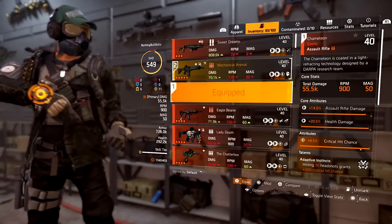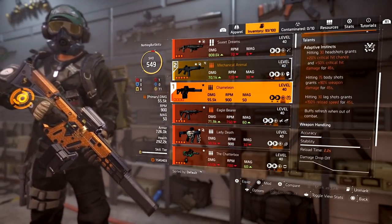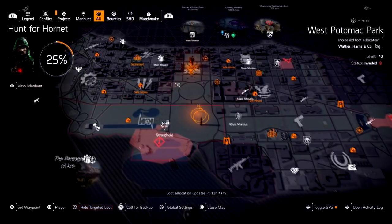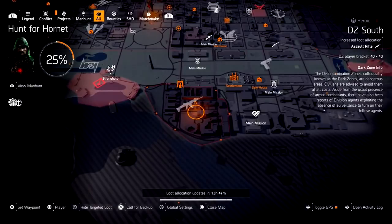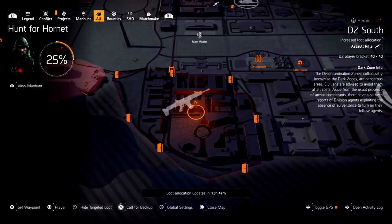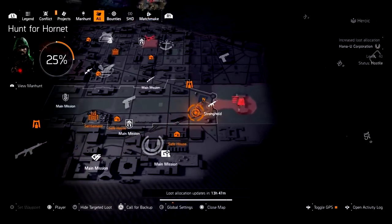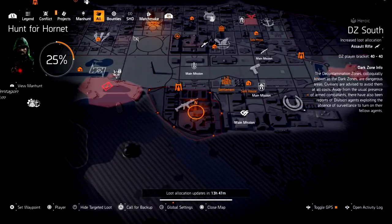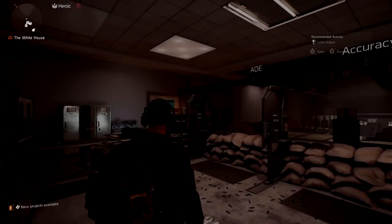The next item is the Chameleon — an exotic assault rifle and probably a fan favorite. A lot of people liked it after the buff. Currently if you look at the map, it's in the DZ but you can also farm it in a mission. Wherever you see the assault rifle symbol is where this item will drop — it's a target farm exotic.